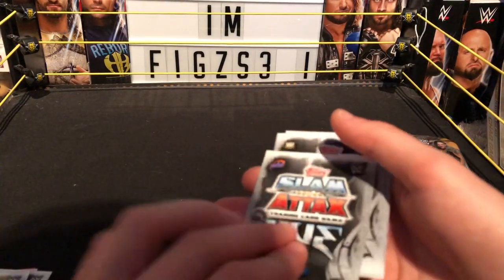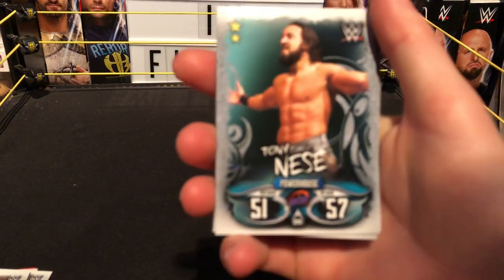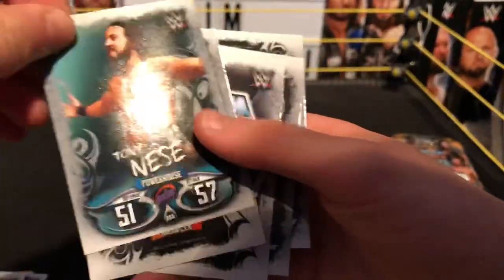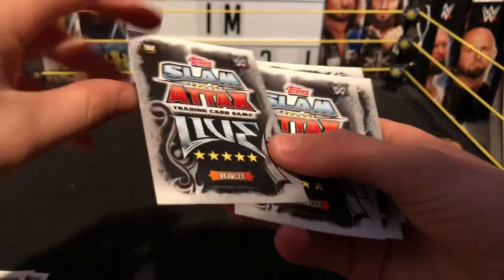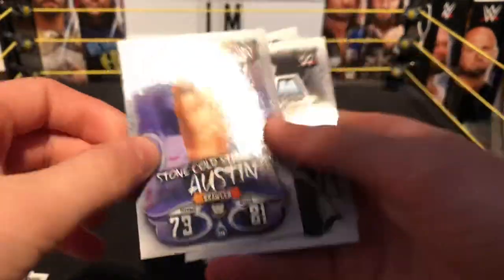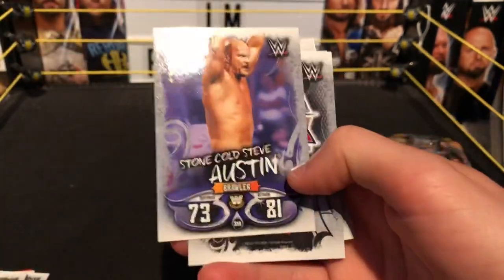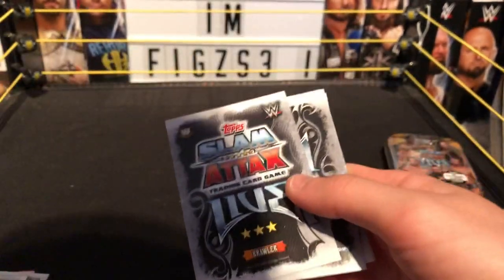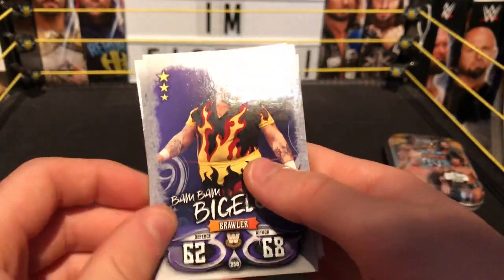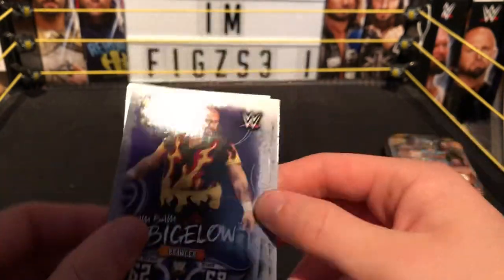Next we have a powerhouse — Tommaso Ciampa from 205 Live, really cool. Next we have a brawler card — Stone Cold Steve Austin, brawler from the WCW or Legend Series. Next, we're getting so many brawlers — Bam Bam Bigelow from WCW or the Legend Series.